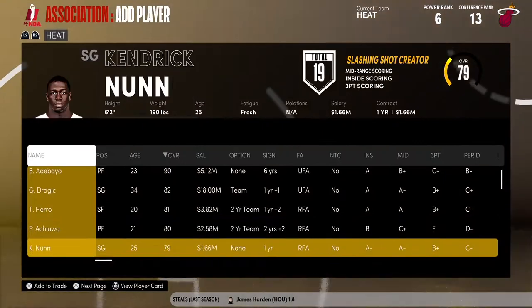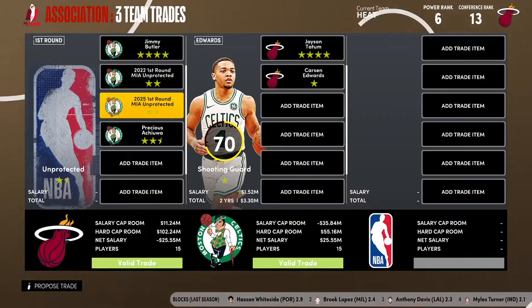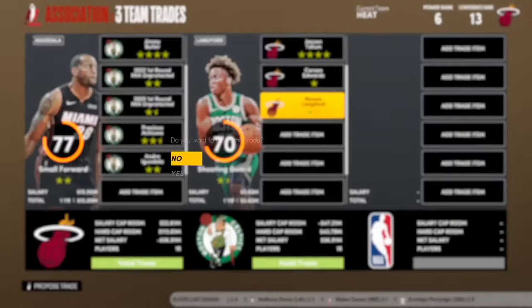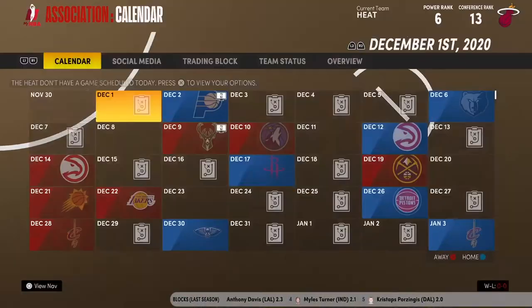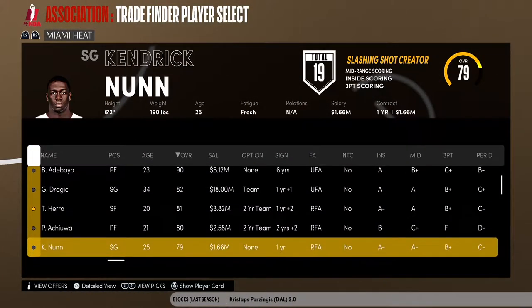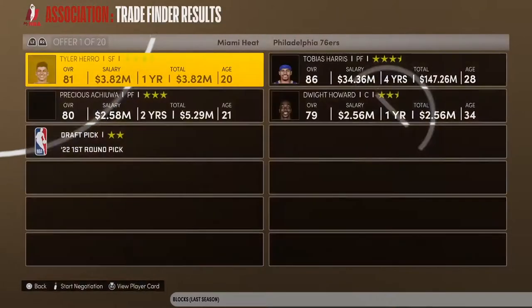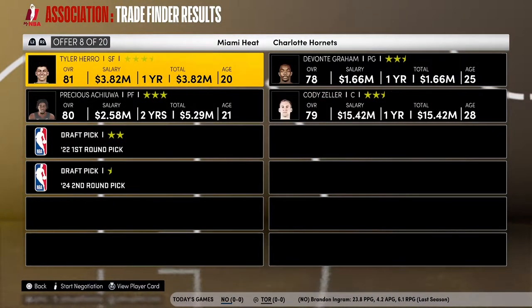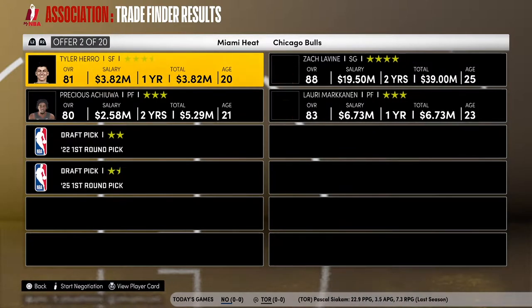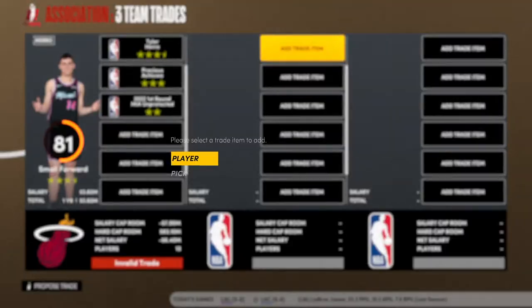We'll give you Precious, you give us back Carson Edwards, we'll give you Iggy and you give us Romeo Langford — no deal. I really want to make a big splash on this trade, involving our two young guys and a first-round pick. Maybe we could get Paul George? I don't want Zach LaVine.